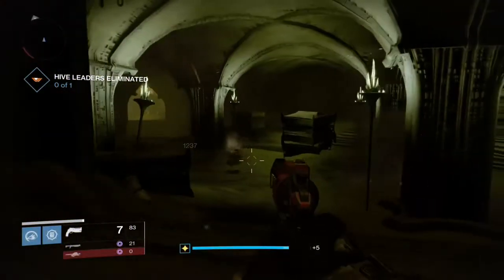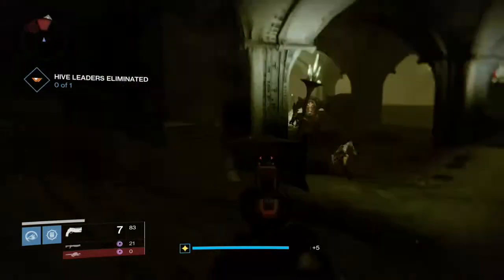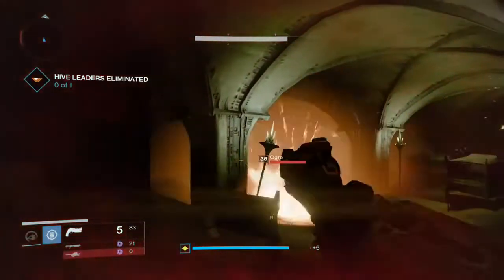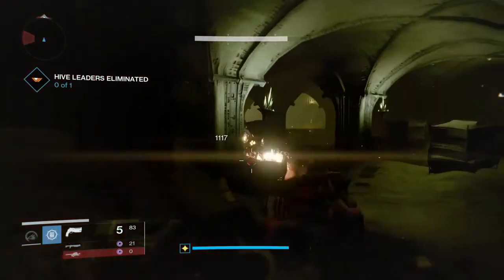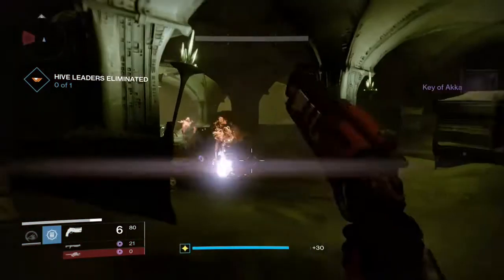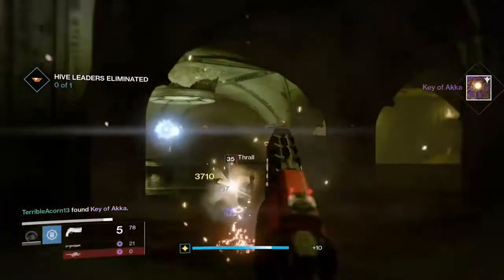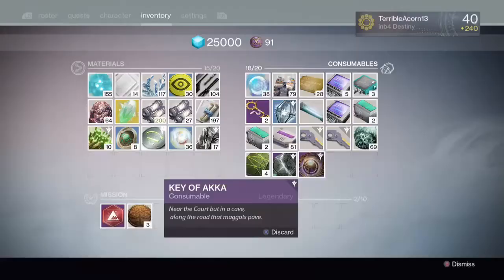So I kill this guy and as I turn the corner here there is another ogre, so go ahead and get to taking him out — and there it is, the Key of Akka. Now I'll show you how to get it.